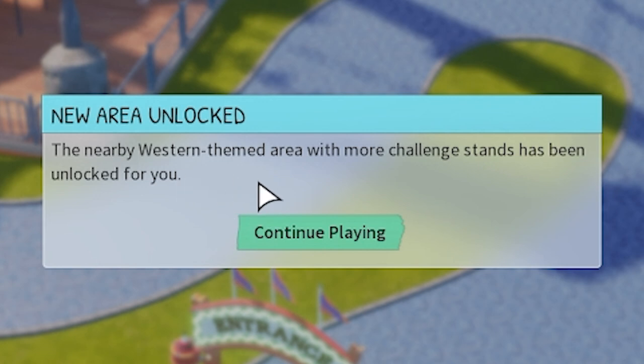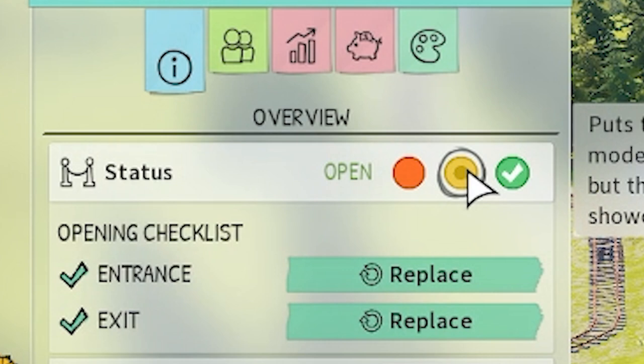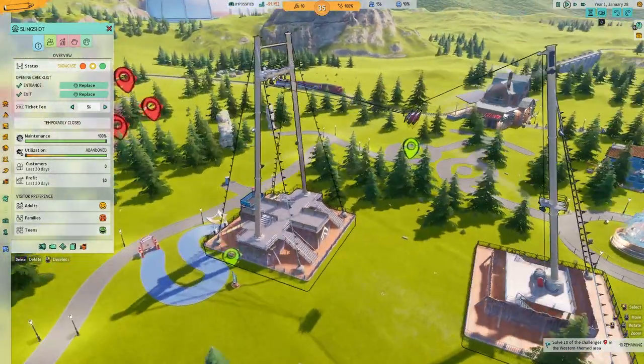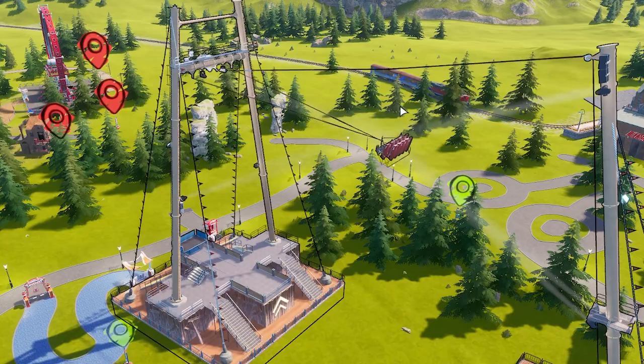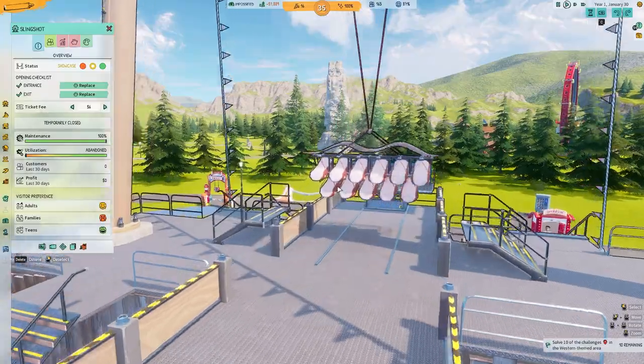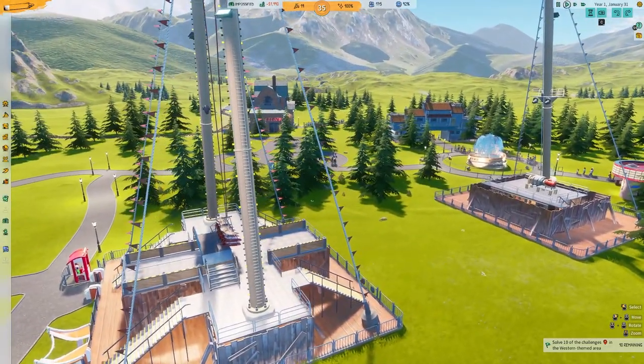Before we go look at those other challenges, let's go on this and click showcase. So down here — oh my God, it's like a huge swing and it's pulling it up, it's swinging. And there are spotlights that follow it, as well as flamethrowers! Look at the seats. We've got to get this thing open and we need some guests to come check this thing out.